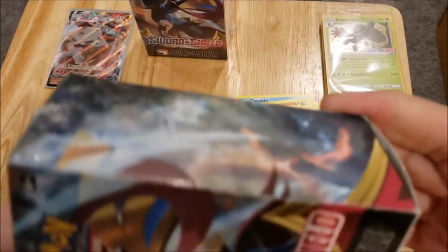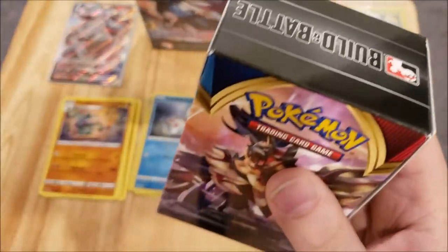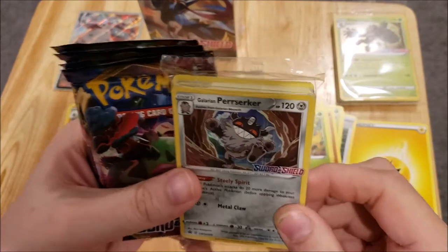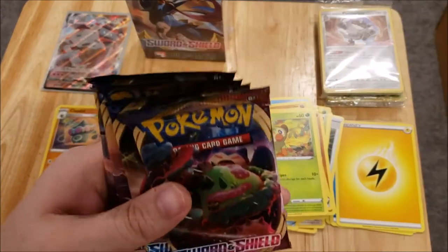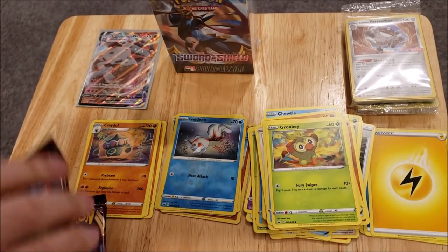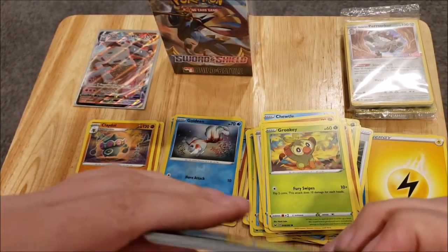We want to try to do these somewhat quick. Let's slide this second box out and see who we got for our promo. We have a Galarian Perserker — which is a nice promo. And we've got our four packs again. Sorry, I bumped the camera there real quick. It's nice that I didn't get duplicates of the promo so far.